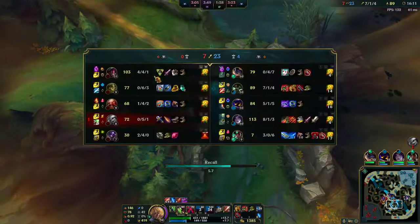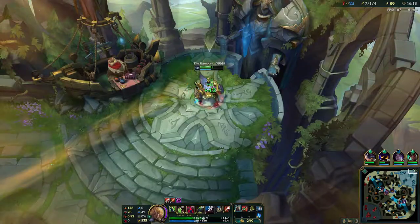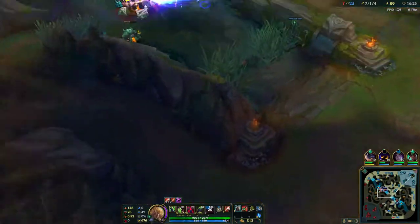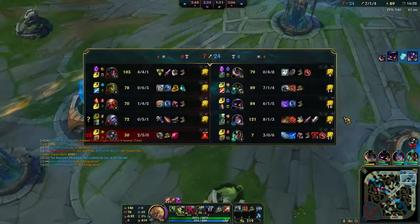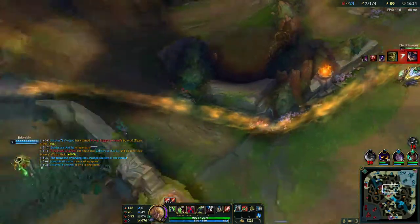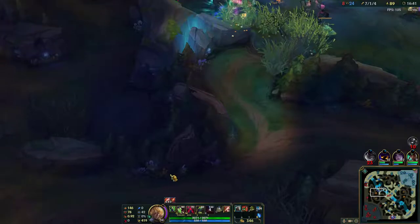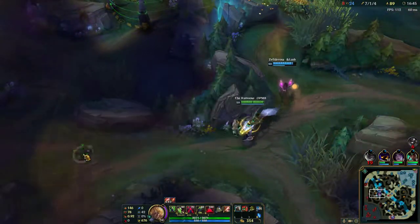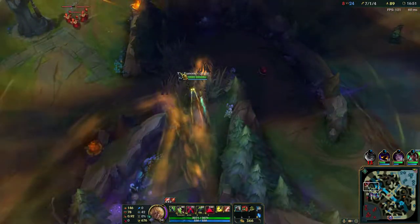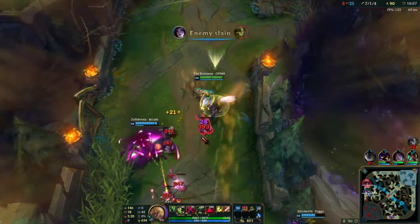I'm pretty low on mana and health so I don't have an option to help them anymore. As a jungler you need to take charge sometimes, and you have to understand a lot of your teammates aren't going to be on the same page. Some people would have tried to stay and take that tower. You need to start pinging them or at least let them know you're leaving. I'm going to kite toward their blue to cut them off.